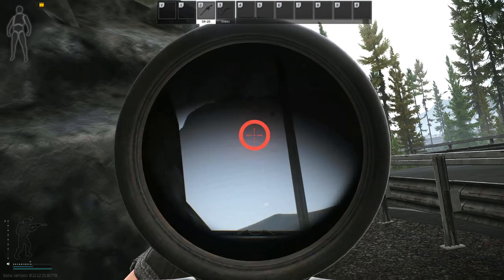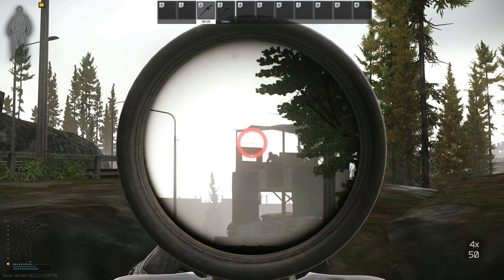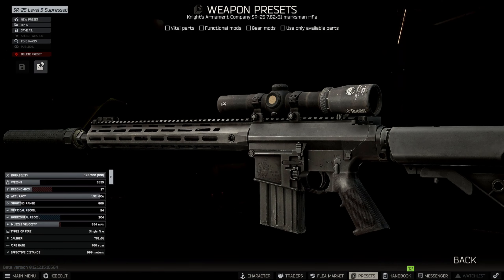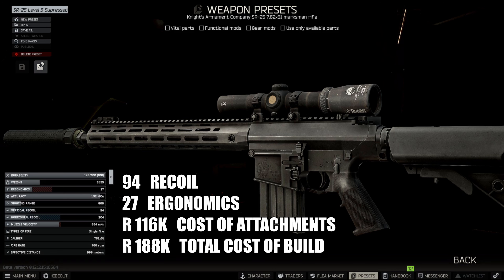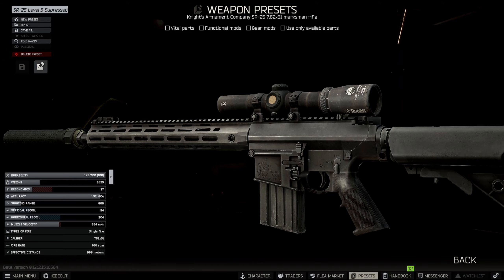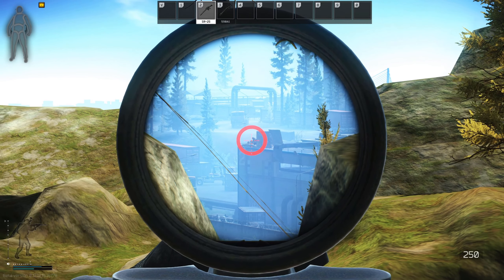That's the build. It doesn't include a tactical device — you could add a foregrip, but it's all adding to the expense and I wanted to try and keep the cost of the overall build as low as possible while still giving a good build. The vertical recoil is 94, ergonomics a bit low at 27. Total cost: the rifle I've put down at 72,000 rubles from the flea market, cost of the attachments 116,000 rubles — that sound suppressor is expensive — so all in we're talking 188,000 rubles for this build. You could go much more expensive by changing the stock, adding a foregrip, adding a tactical device, but I wanted to keep it as low as possible. You could use this as a base and build on it further if you want.